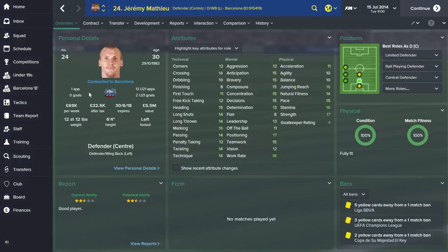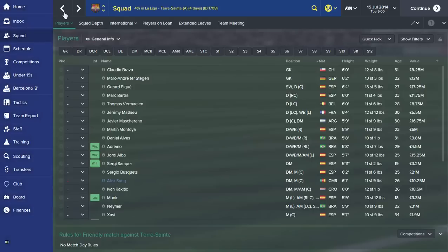Jeremy Mathieu, 30 years old, one cap for France, 6 foot 4, very very strong — not going to get knocked off the ball easily. His tackling is not the best but he can use his strength to knock smaller players off the ball. Heading and marking are not bad, mental attributes are pretty good between 12 and 15, positioning's good. Not the fastest to set off but when he gets to full speed he's pretty quick at 15, good stamina. I'd probably say he's best used as a backup player.